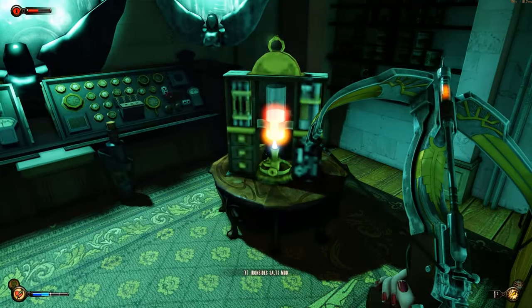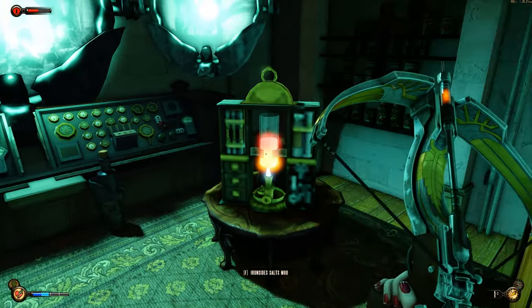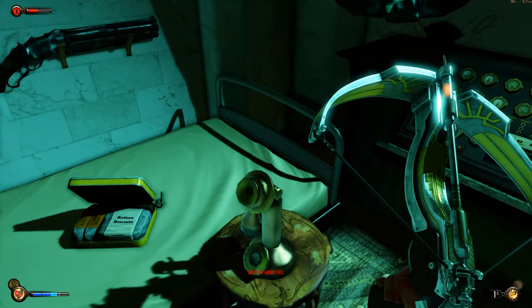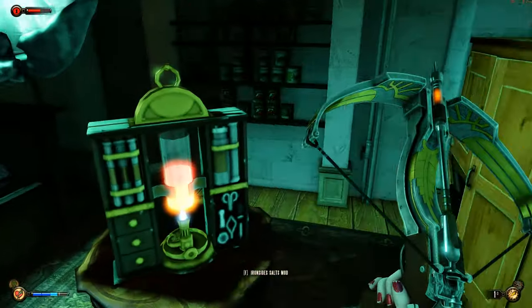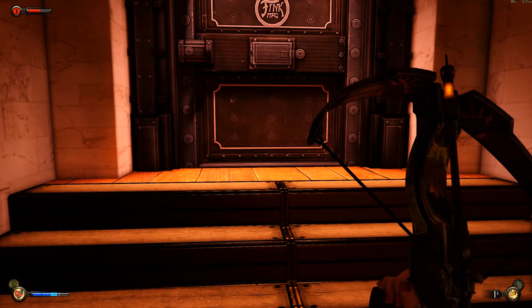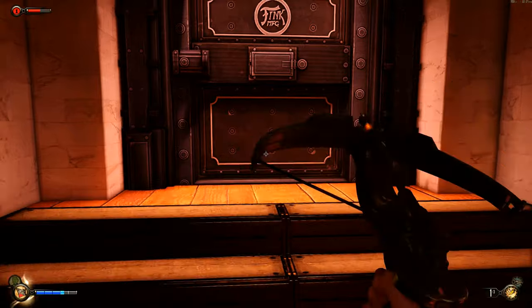Looks like another upgrade — nice. There are those texture pop-in problems again — terrible texture. I'm going to fix it as soon as I pick up the eave and this other stuff. Ironside Salts: that's the ability to recover some eave based on absorbed damage. The Ironsides actually allows us to recover health and eave, so we should start using that often.